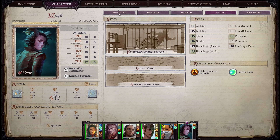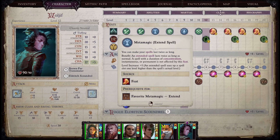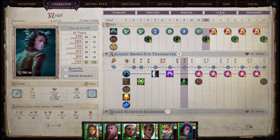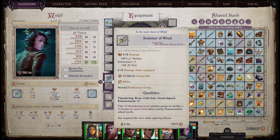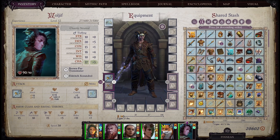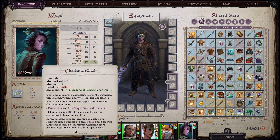His build is basically totally focused on buffing. He will never see combat — he is there just to buff the other units up and vanish. So: Extend Spell, Knowledge World, Heighten Spell, getting those buffs into different spell slots and spell slot levels, martial weapon proficiency specifically so he can use scimitars, and he'll be loaded up with equipment that raises transmutation level.